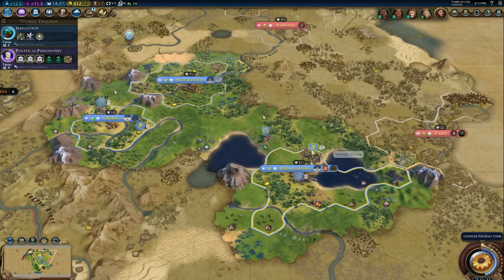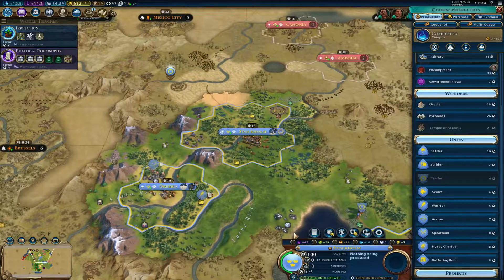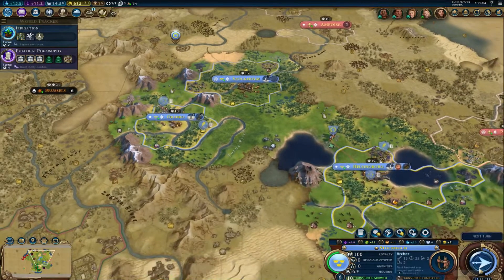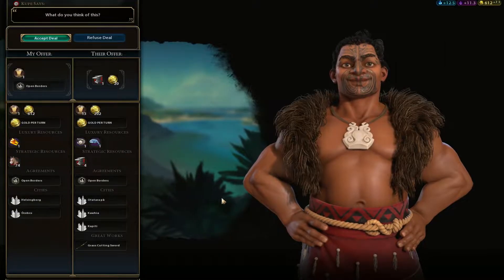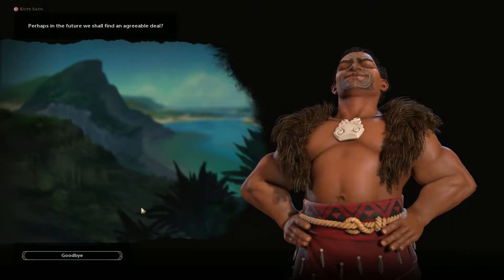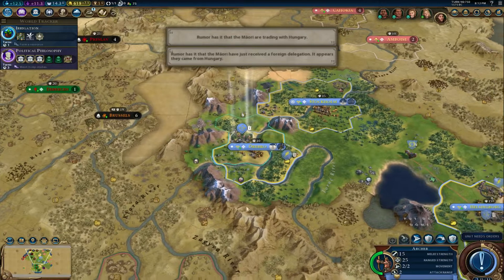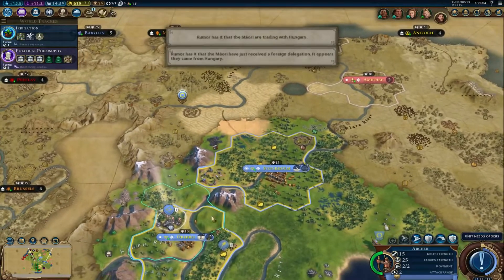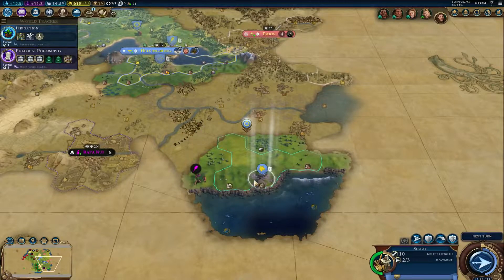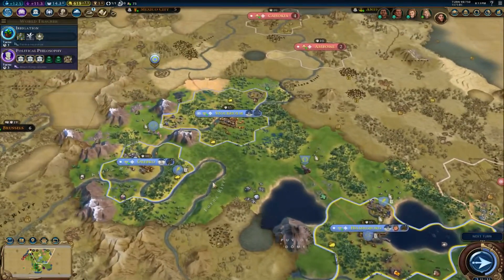We have archer, warrior, archer, warrior. We're going to need probably a couple more units here. Let's go ahead and get another archer. I'm not going to sell him any diplomatic favor. I heard a barbarian camp up there. Let's go clear that out. We have stone over here too, very nice. And horses. Oh, this is going to be a really nice location over here for a city. Absolutely.